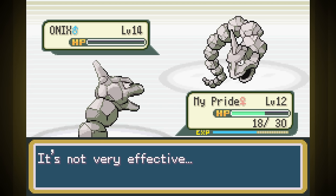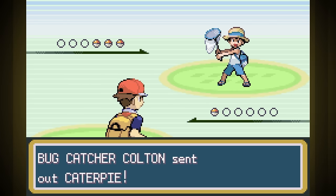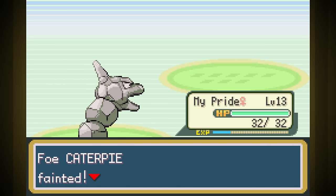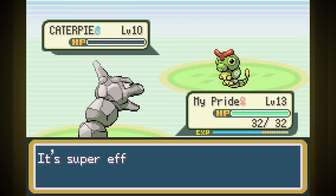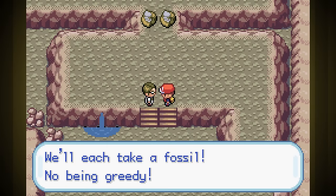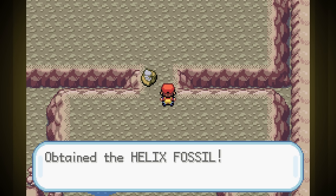If there's any run you wouldn't think we'd have a strong start on, it's an Onix run. The one minor negative of beating Brock at this low of a level is that I can't exactly sweep through all the trainers afterwards as well as I normally would. A level 12 Onix is still a level 12 Onix, so I have to heal pretty often. Next is Cerulean, but on our way I took the Helix Fossil — I knew that if I didn't say what I'd take, you'd all ask. Comments are good for the YouTube algorithm.